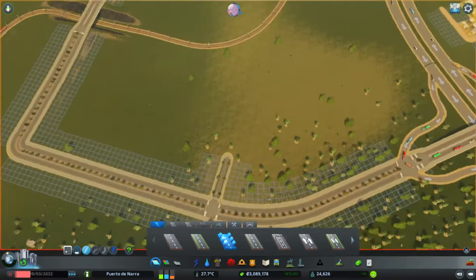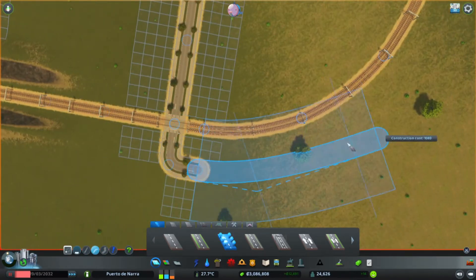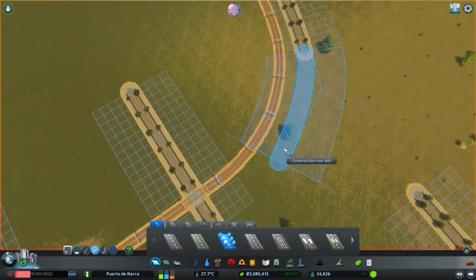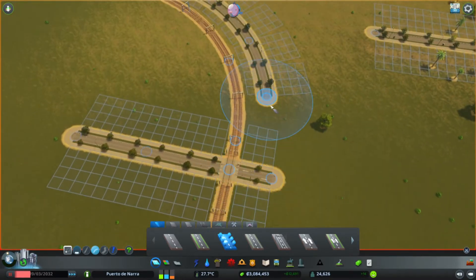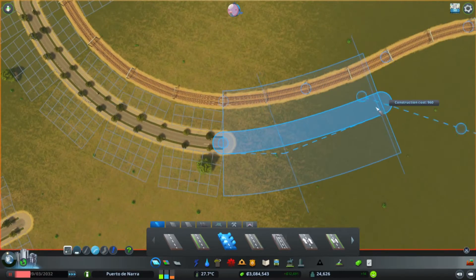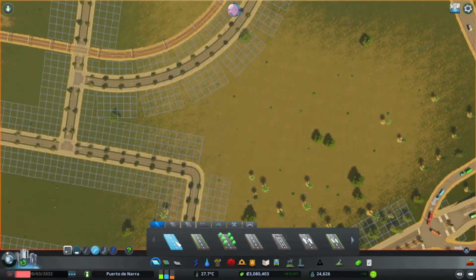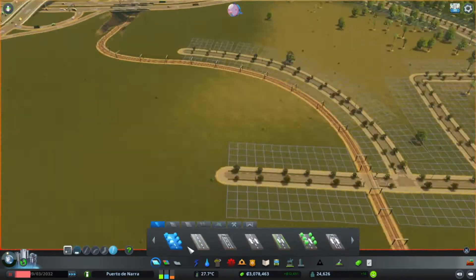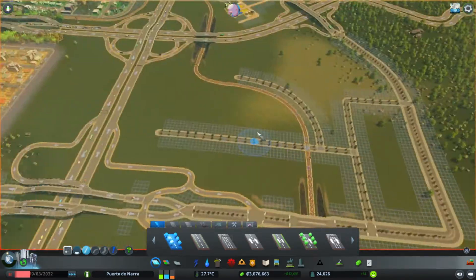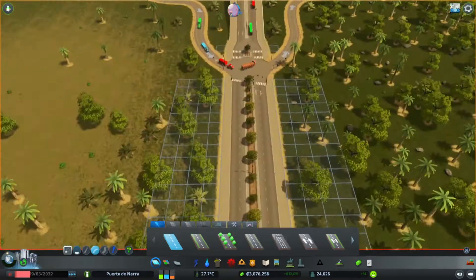We're at the last section of the video — building the first real suburb within the city, though we already had our agricultural and forestry district which we'll update sometime. Here we attempt to construct roads alongside the rail line passing through the city. I don't usually like rail intersections but since this area won't exhibit a lot of traffic I don't mind it. The plan is to give the area a rural vibe where houses are built with some distance from each other — I actually reside in a similar kind of area myself.